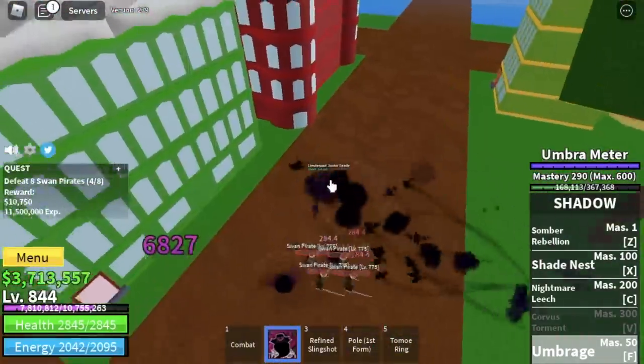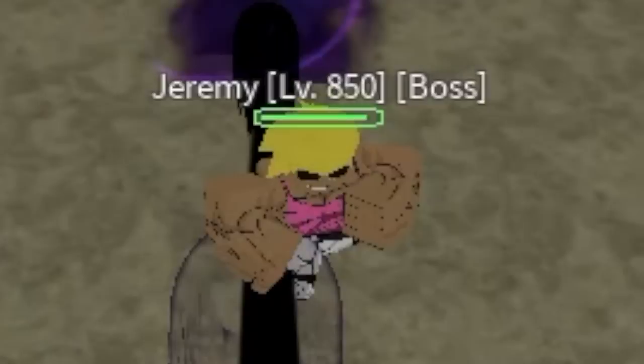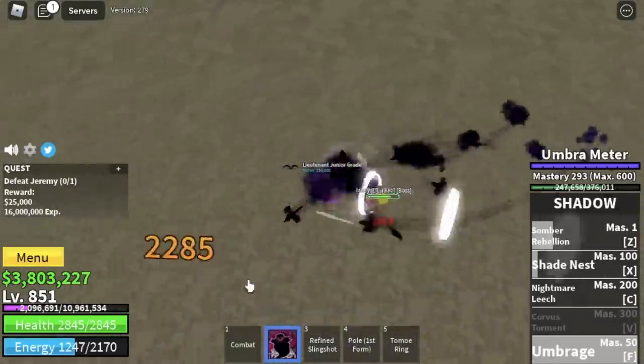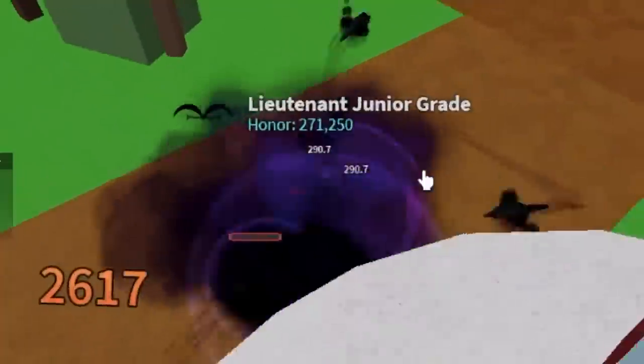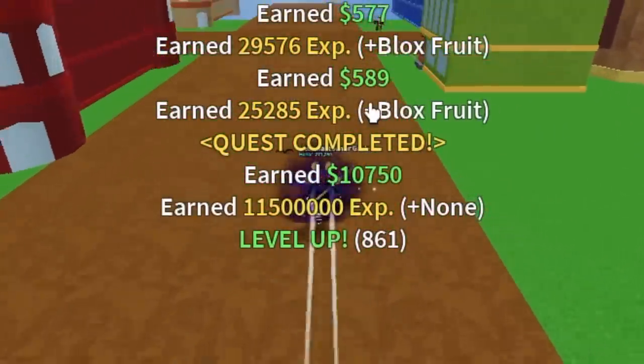At level 850, you will unlock a new quest — the Jeremy quest. But I don't suggest defeating Jeremy because we want more mastery. If you want more mastery, focus on defeating mobs. So go back to the Swan Pirates for more mastery and unlock your final skill, the Corvus Torment.